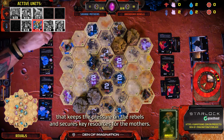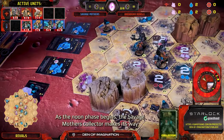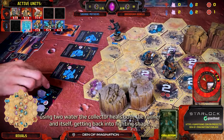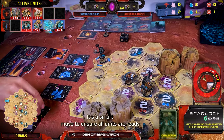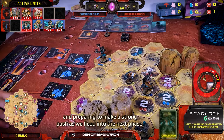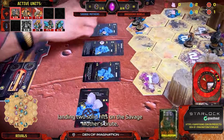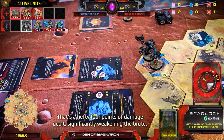It's a strong offensive move that keeps the pressure on the Rebels and secures key resources for the Mothers. As the Noon phase begins, the Savage Mothers' Collector makes its way back to the base, dropping off valuable resources. Using two water, the Collector heals both the Runner and itself, getting back into fighting shape. It's a smart move to ensure units are ready for the challenges ahead. The Mothers are regrouping and preparing to make a strong push. The Rebels' Collector makes a big impact in the Noon phase, landing two solid hits on the Savage Mothers' Brute — a hefty four points of damage dealt, significantly weakening the Brute.